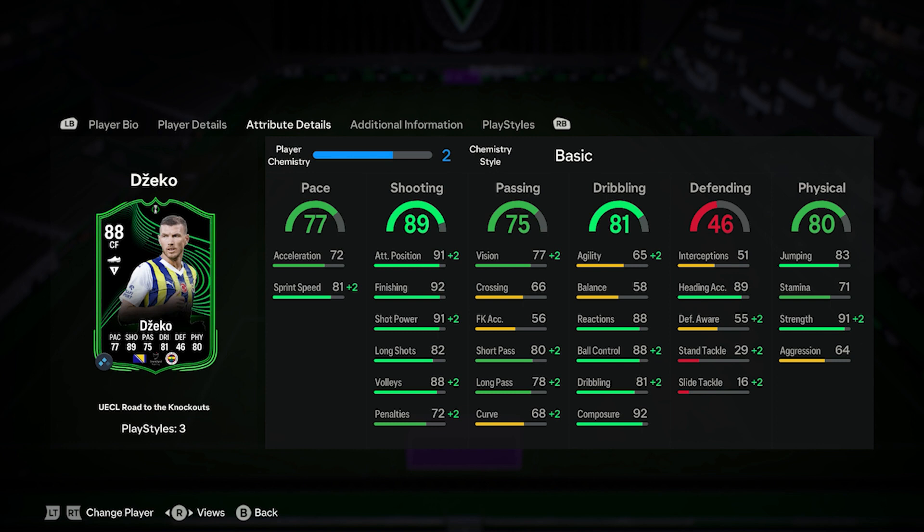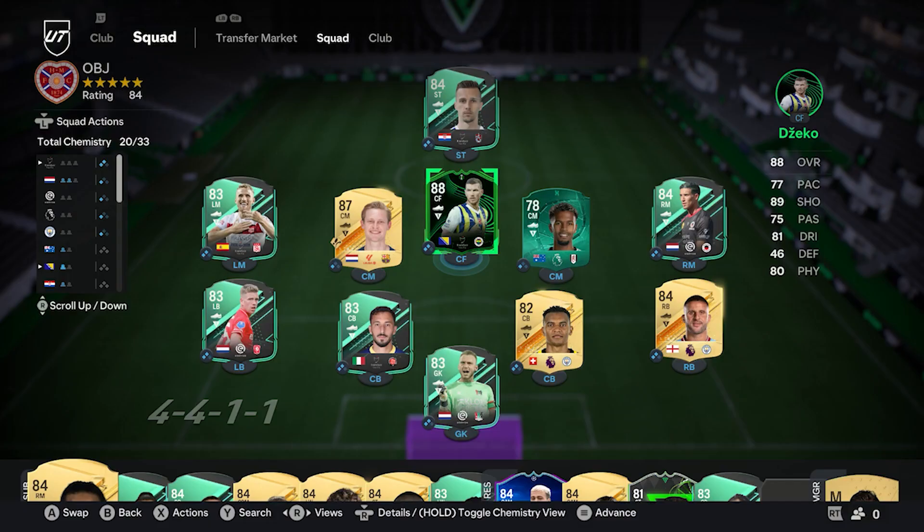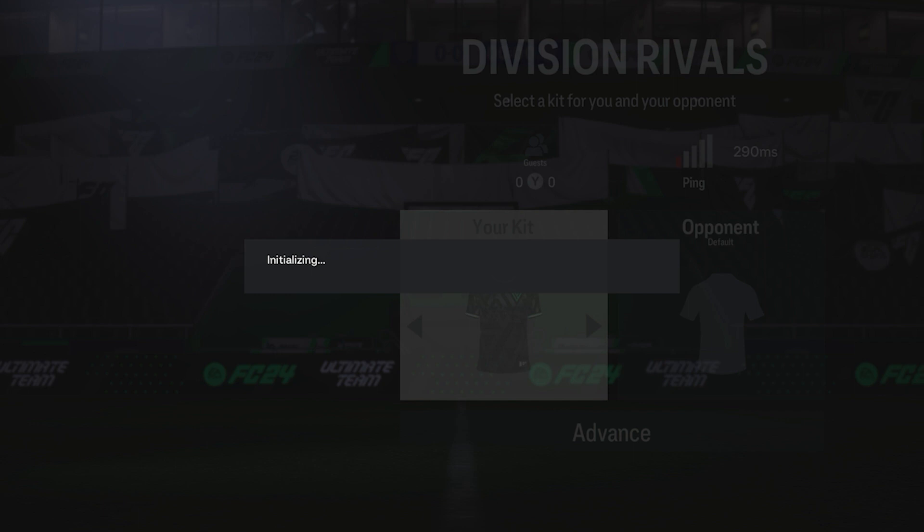He's got 91 strength and 89 heading, which is perfect for this card, knowing he has a massive height of 6.4 feet. This card will upgrade plus 2 if his team wins the two remaining games in the Conference League and they qualify for the knockout stages. RTTK Džeko comes with three-star skill moves and five-star weak foot, which looks good on this card.